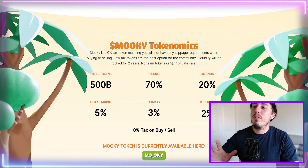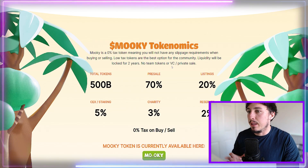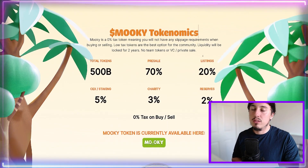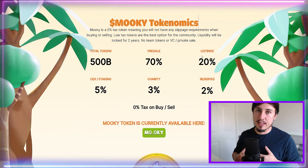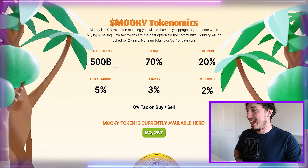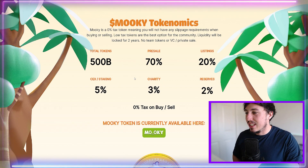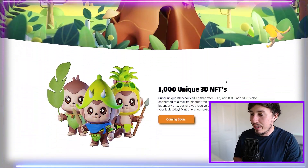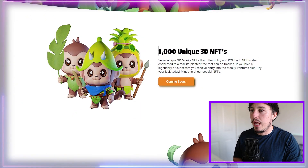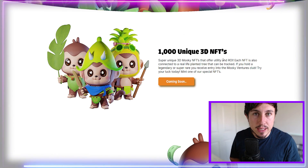On the selling side of Mookie, there is zero percent tax, meaning you will not have to pay any ferocious slippage requirements. There are 500 billion tokens — quite a low supply — with 70% for the pre-sale, 20% for the listings, 5% on the exchanges, 3% on charity, and 2% on reserve.